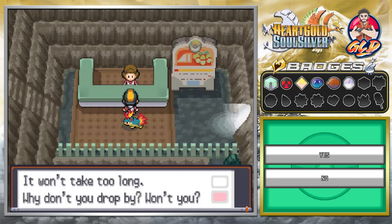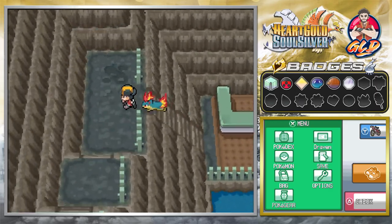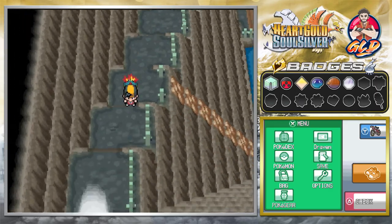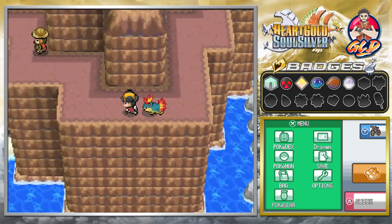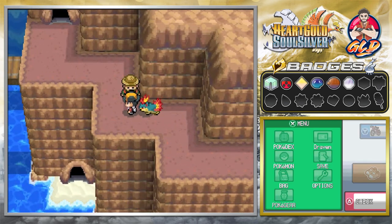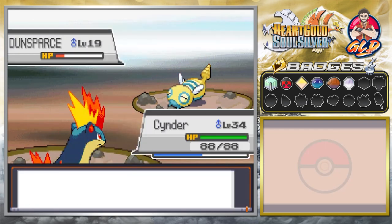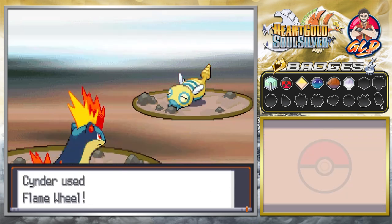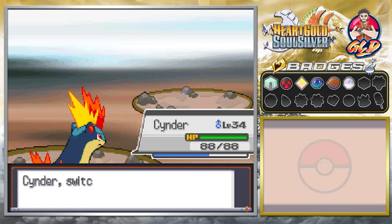We're going to be going straight into the Safari Zone. This has been added into Pokemon HeartGold SoulSilver because many of you guys complained about the Safari Zone being taken away in Pokemon Gold, Silver, and Crystal. We're going to start battling opponents — there's a Dunsparce, and we can actually battle it. He's going to be coming out with another one, so let's go ahead and use Nessie.